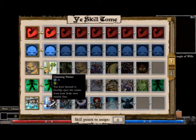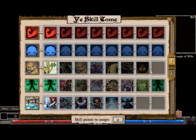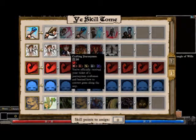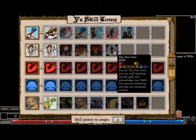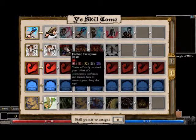We've got some very ancient looking sprites. Let's see what we're dealing with. Okay, that's a little bit overpowered in my opinion, but that's what they said - this was going to be overpowered. With Dilding Norberg, you're molded to base crafting. You officially received your ticket off as a journeyman craftsman, and learned how to convert gems along the way.